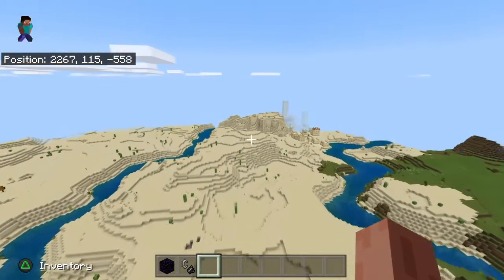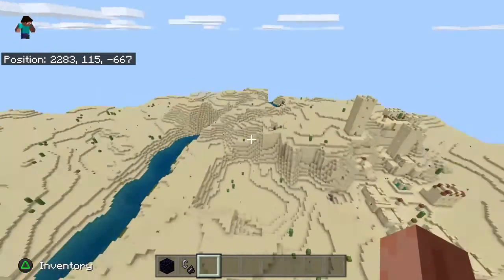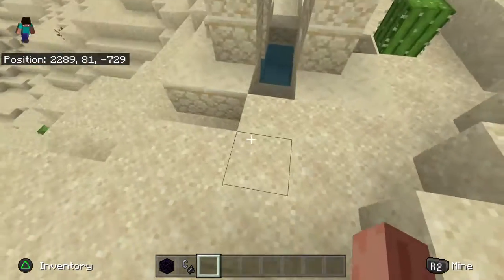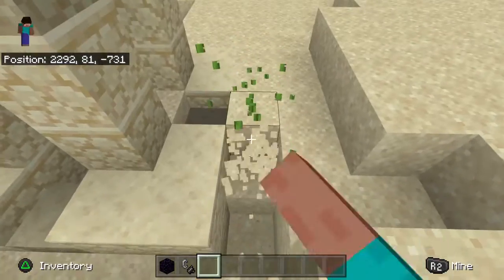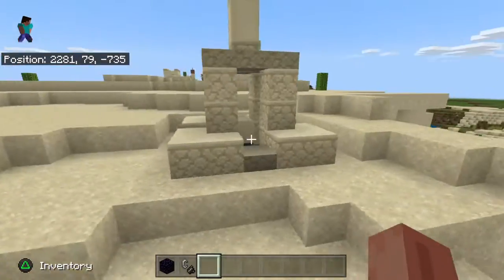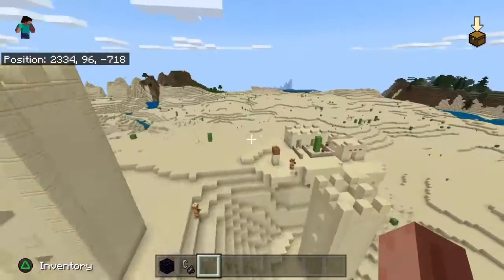And there's a desert well — really just, like, the best thing in the game, obviously. You just uncover this beautiful thing, and obviously there's also a village, which could — but nobody cares about that.